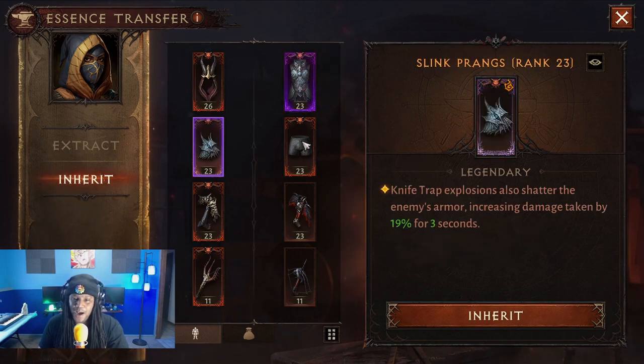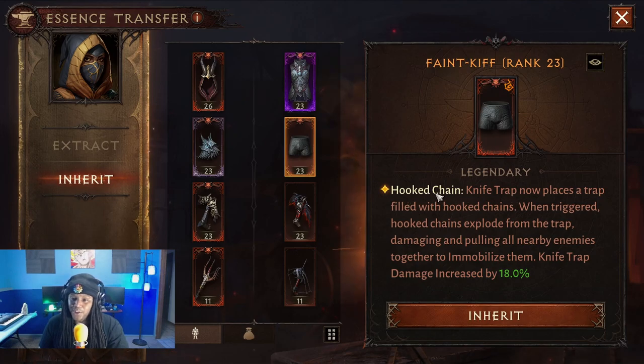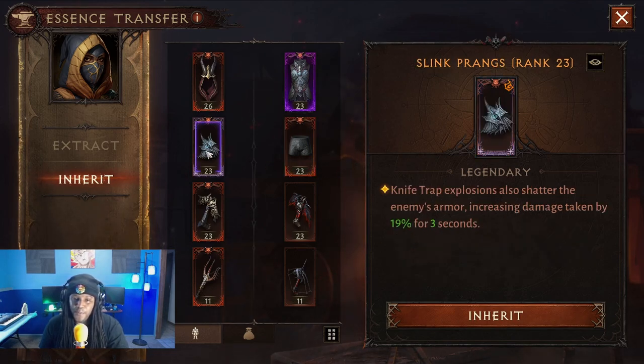We're also going to be trying out the new Knife Trap pants. Knife Trap now places a trap filled with hook chains. When triggered, hook chains explode from the trap, damaging and pulling all nearby enemies together to immobilize them. And then we've added Knife Trap explosions also shatter the enemy's armor, increasing damage taken by 19, and I think this might be a newer one too.